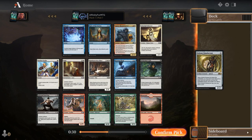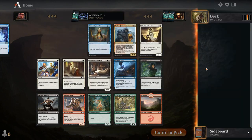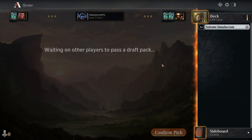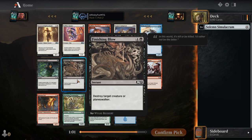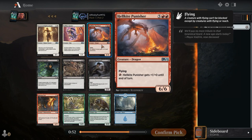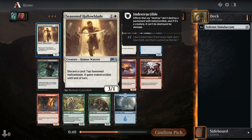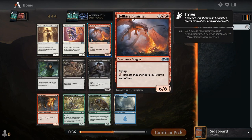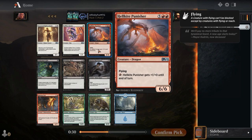I think we're taking this. It's not exciting but we're not committed to a color, so that's nice. I'm going to slow this draft down because I have to read everything. We have good removal — five mana removal. Looking at this pack we do have a massive flyer, which is pretty cool. I think this might actually be the best card in the pack.